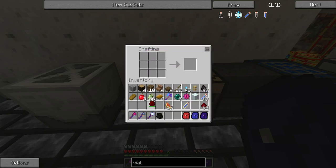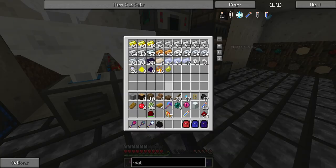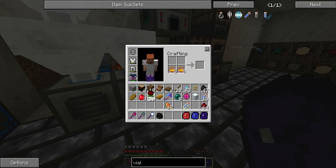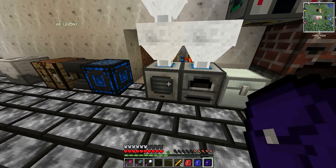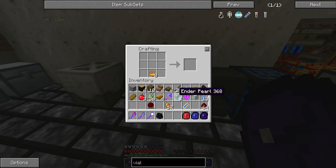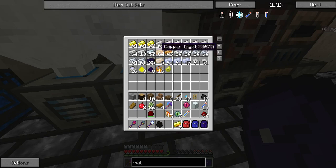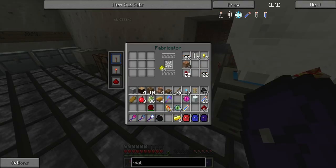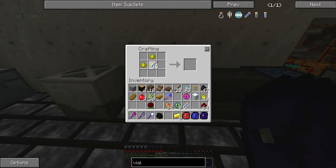There's eight Ender Pearls. And then turn these — wait, you need those. These I'll turn into blaze rods and get those going through there again. So I have ender. I also need more glowstone. So surround that, put that there.